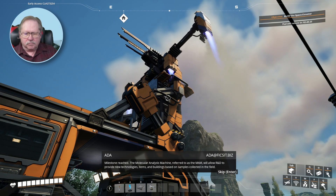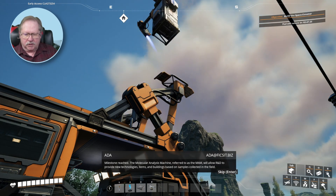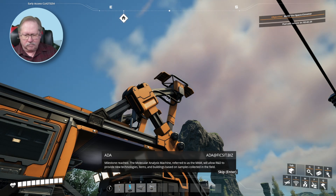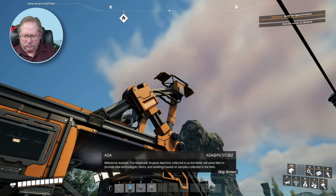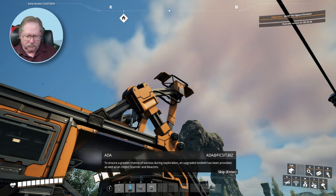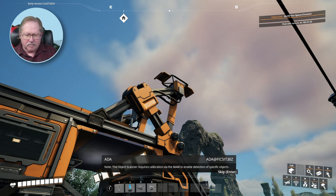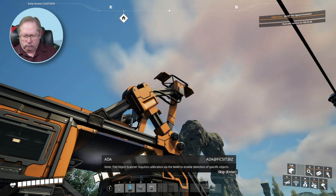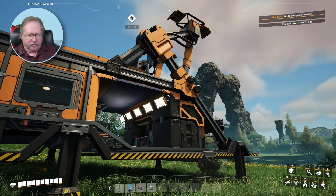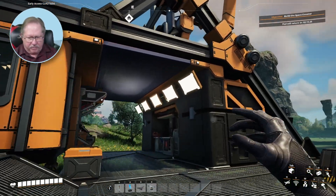Milestone reached. The molecular analysis machine, referred to as the MAM, will allow R&D to provide new technologies, items, and buildings based on samples collected in the field. To ensure a greater chance of success during exploration, an upgraded tool belt has been provided, as well as an object scanner and beacons. Note: the object scanner requires calibration via the MAM to enable detection of specific objects. I guess we'll have to figure out what calibration via the MAM means.